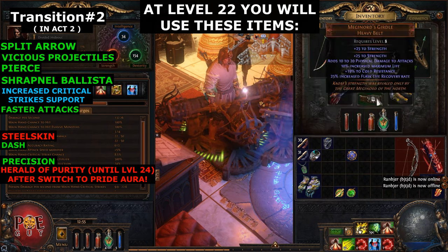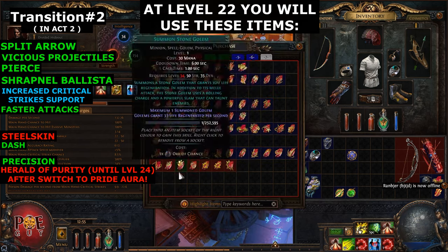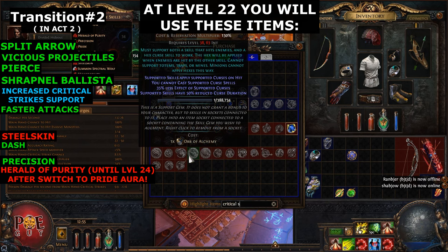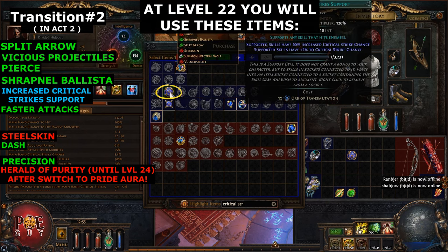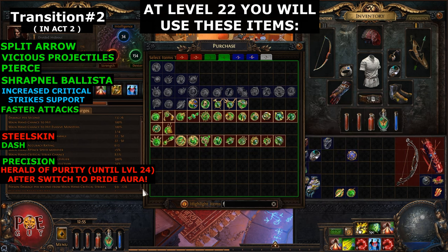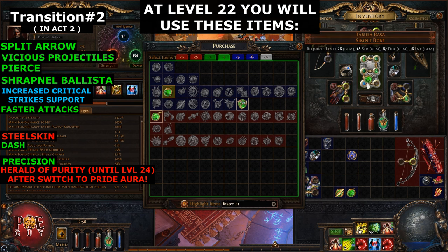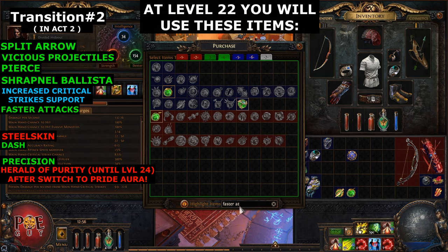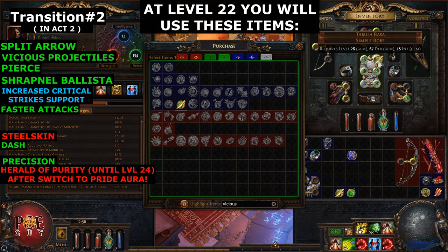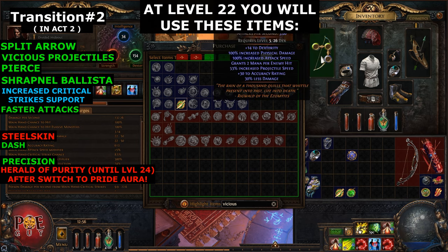For the gem setup, buy Increased Critical Strikes Support - not Critical Damage, Critical Strikes. Buy it from Lily, write Critical Strike and buy this one. Socket it. Also buy Faster Attacks and socket it. Then Vicious Projectiles - we remove Momentum and put Vicious Projectiles in its place.